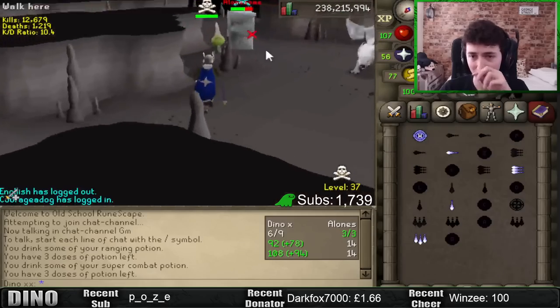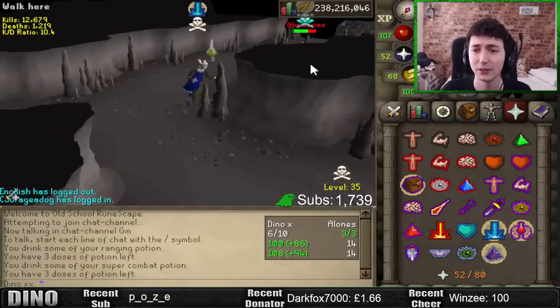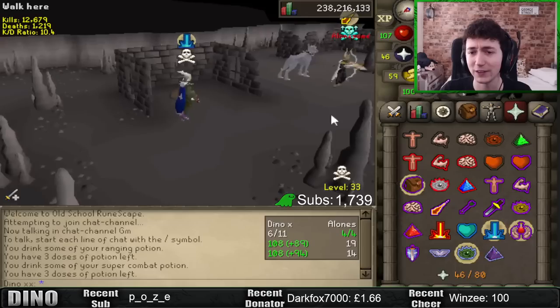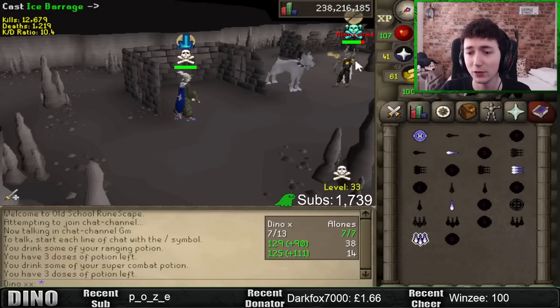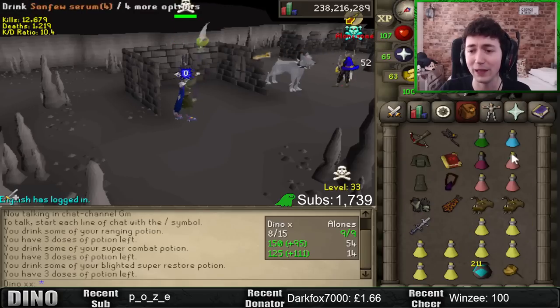I actually ended up getting attacked by Dino a couple of times, but I do have one of the clips right here. He's a very nice and entertaining guy, and he did give me permission to show this clip. I'm going to need some sort of ridiculous-sized barrage. More range hit on him. Any XP drop would be lovely.